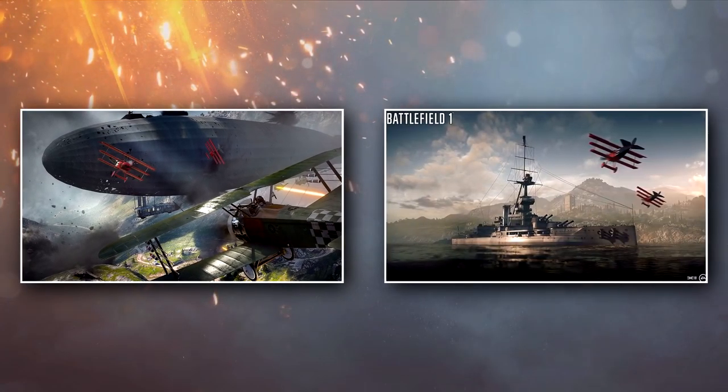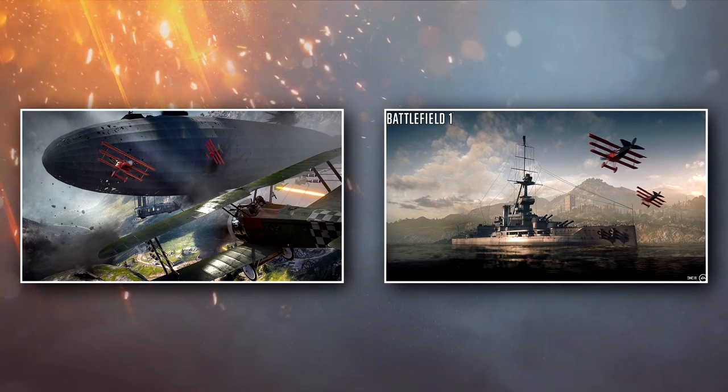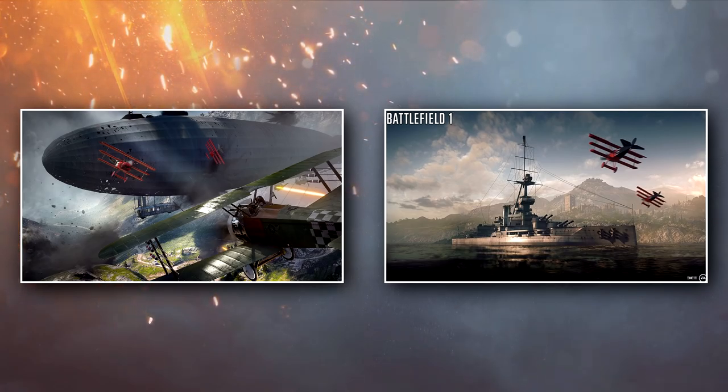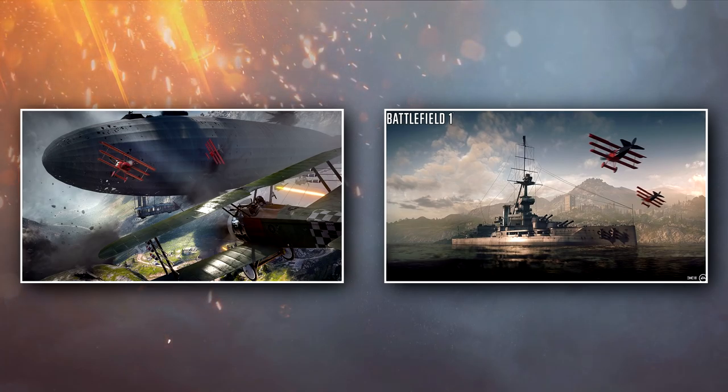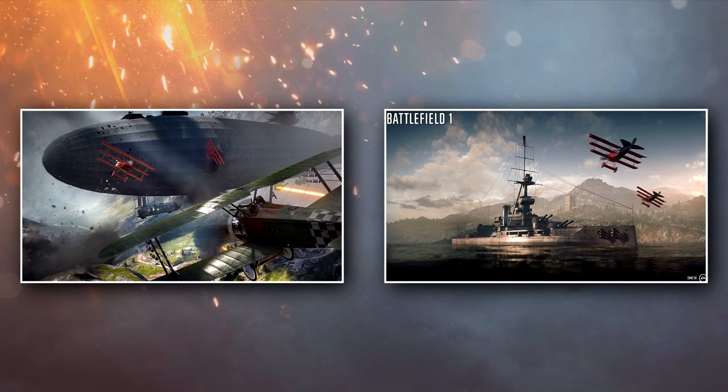Empire's Edge, the second Italian Alps map, is set along the Adriatic coastline. A small Mediterranean village gets brutally destroyed by mortar shells and the cannons of the Dreadnought. This was Italy's last stand in the Great War.